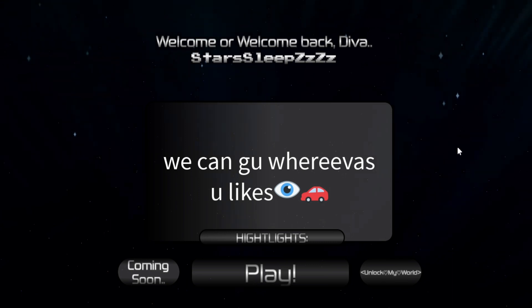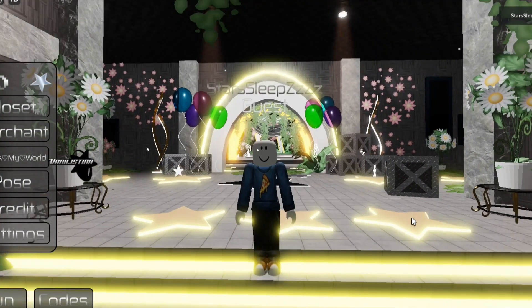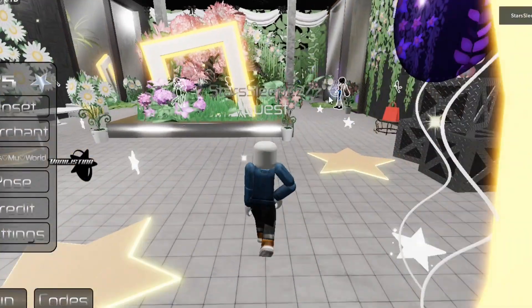Once you're inside the game, you press on play. And now here's a quick guide on how to complete the quest. To activate the quest, you just go straight here and talk to this person.